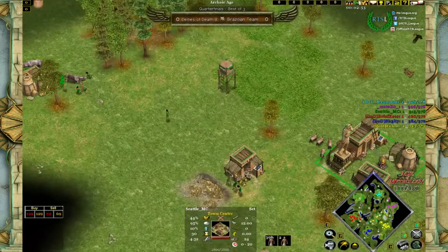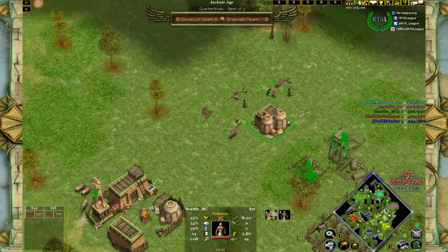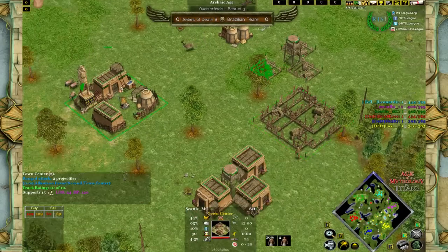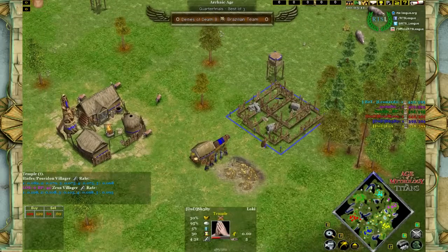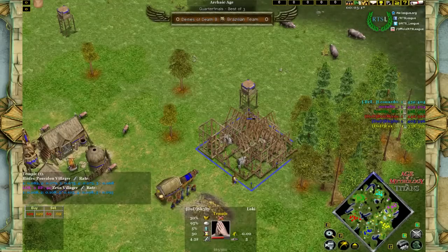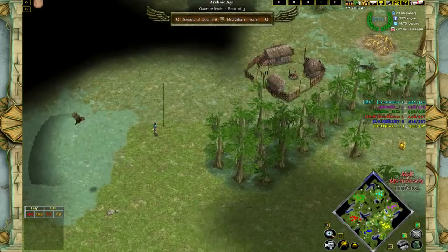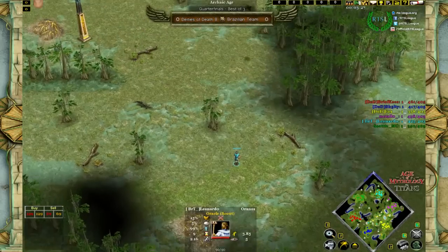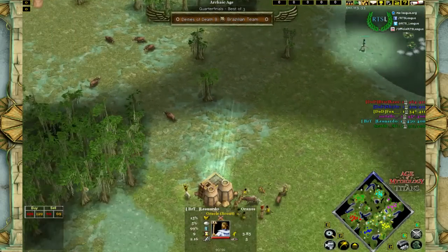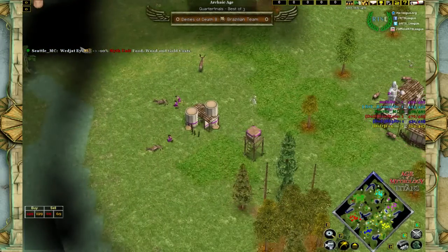Moving over to BRT: Seattle has already moved into the hippos at the back, with his second batch of villagers already going for a temple — signaling around 4:30 advance and some shifting sands, quite probably on the Loki. Sheltie is preparing to advance at pretty much the same time and will be scouted by Leonardo for exactly that purpose. Seattle just got a pretty cool relic — Mythion food, wood, and gold cost reduction.